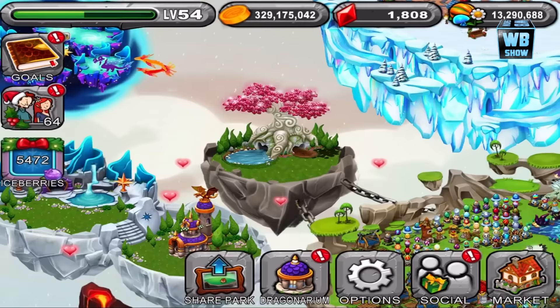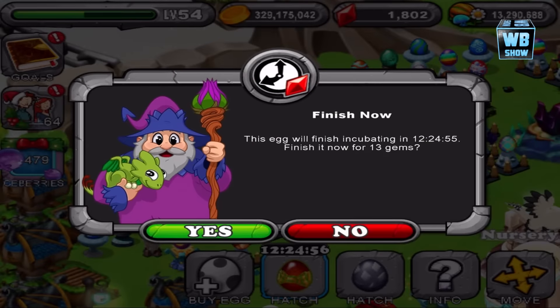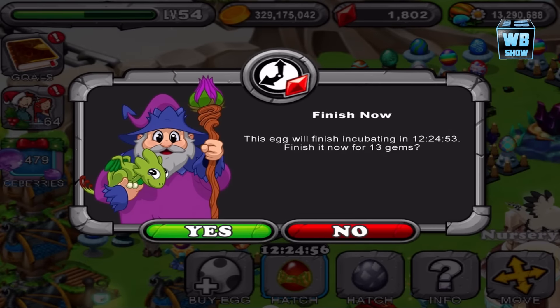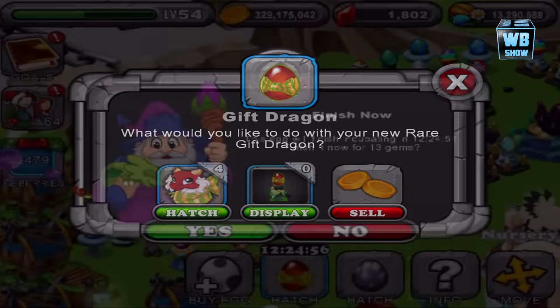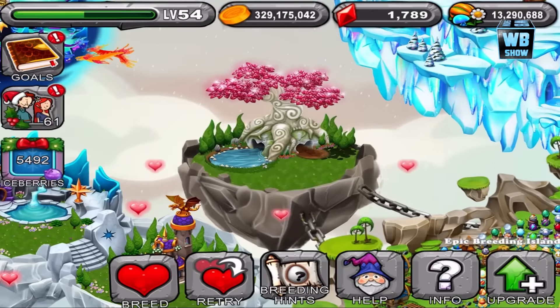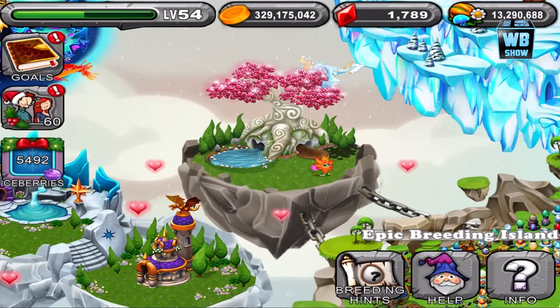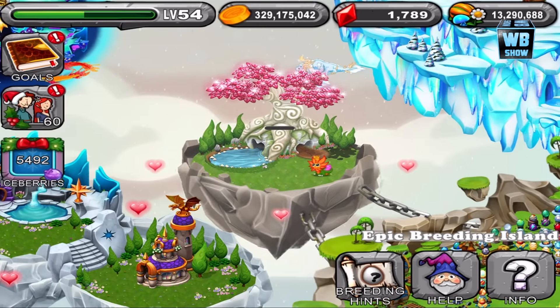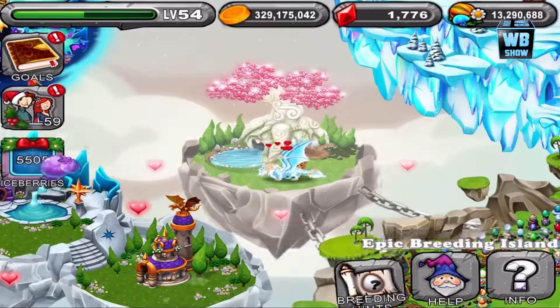No dice — 13 hours, and that's 13 gems. Wait, 12 hours and 25 minutes... oh, this is the gift dragon. Very similar, as you can see. At first I thought it was the same dragon — 13 hours is not what you're looking for, you're looking for the re-gift.